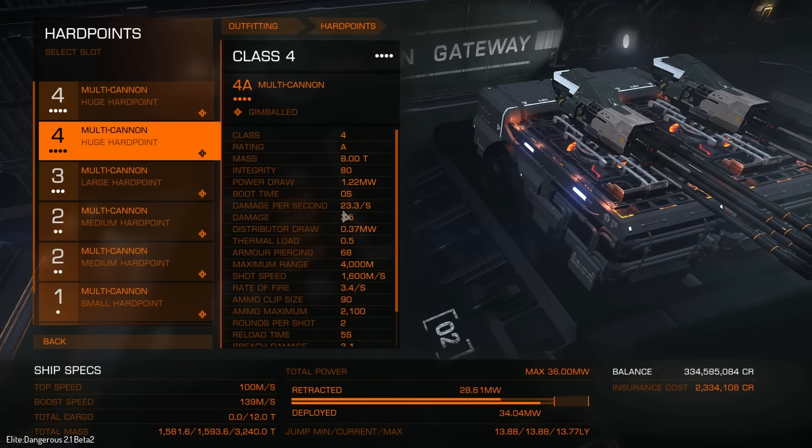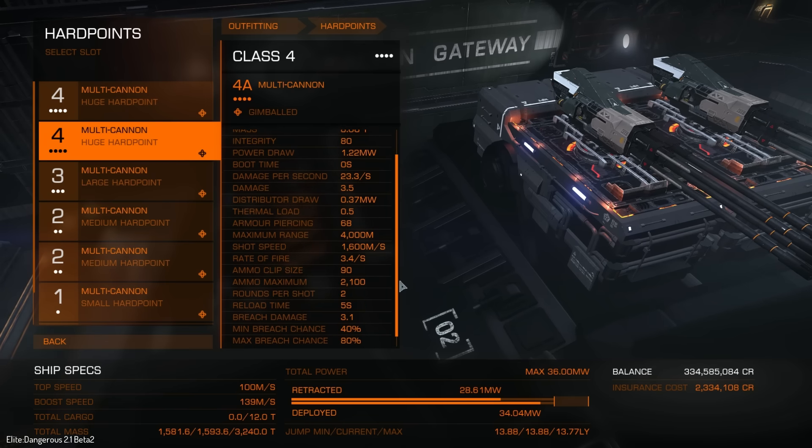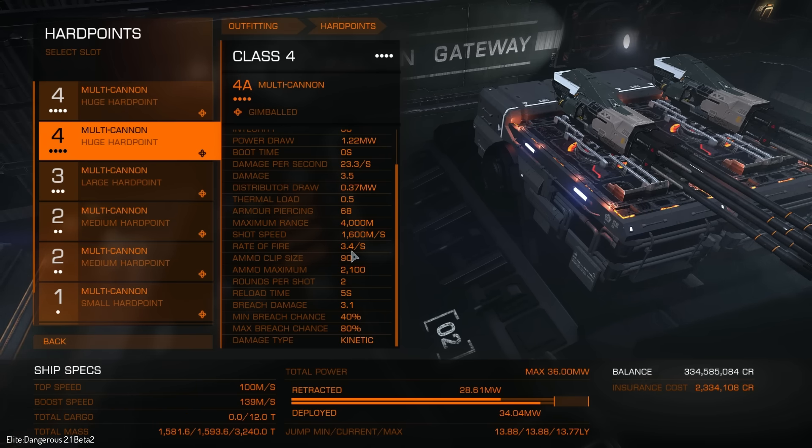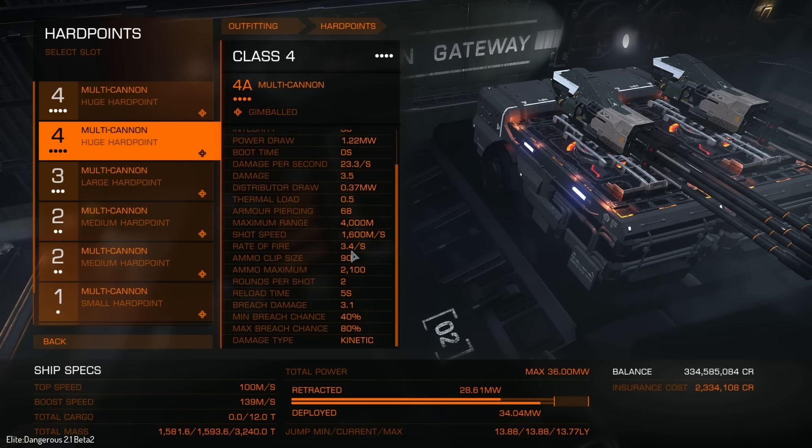Damage per second: 23.3. Damage per shot is 3.5. Distributor draw 0.37. Thermal load 0.5. We've also got an armor-piercing rating of 68, and a maximum range of 4 kilometers — so that is certainly no slouch. Shot speed is 1,600 meters per second, so these shells are very, very quick. Rate of fire is 3.4 rounds per second, and we fire 2 rounds per shot, so that's why the damage works out the way it does. Reload is 5 seconds. There's also a breach damage stat but I'm not sure what that means — I have to go and work that out myself.